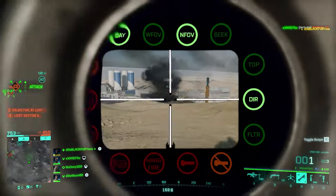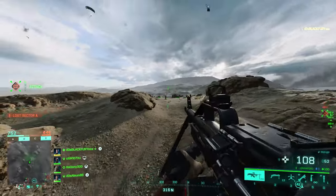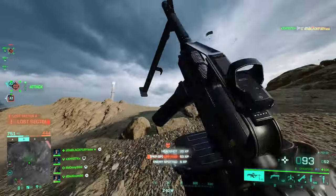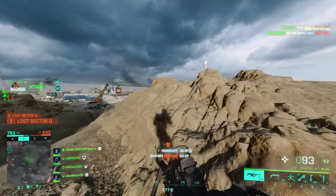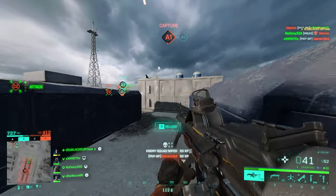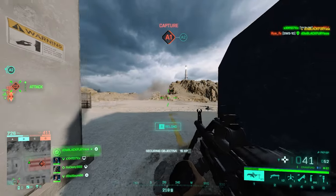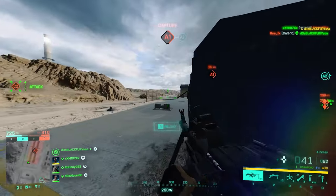For under barrel, you don't even have a choice — you've got a grip and a bipod on the weapon by default and can't change that. For ammo: High Power, Extended, Standard Issue, and then High Power again. High Power ammo is a great advantage for this weapon — add that fire rate and it packs a serious punch. For weapon sights, a Red Dot and Ghost Hybrid should do the trick.